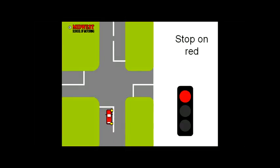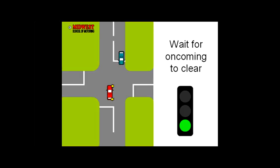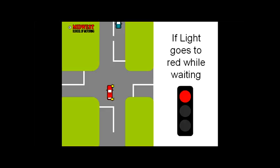Always stop for a red light when you're turning right. Move out into position for your right turn on the green light and wait for any oncoming traffic to clear, then complete your turn. If the light goes to red while you're waiting, wait for any oncoming traffic to clear before completing the turn.